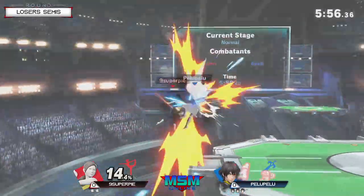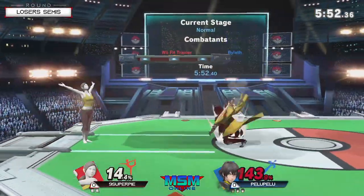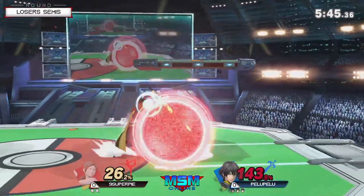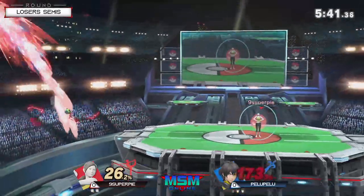No worries, Byleth makes it back with a great tether recovery. And that new Side B makes the Side B ledge grab more viable. It's even better now because it's a lot less lag, even harder to punish. Sort of the creator has a really good tether compared to Min Min's Arm Arm.